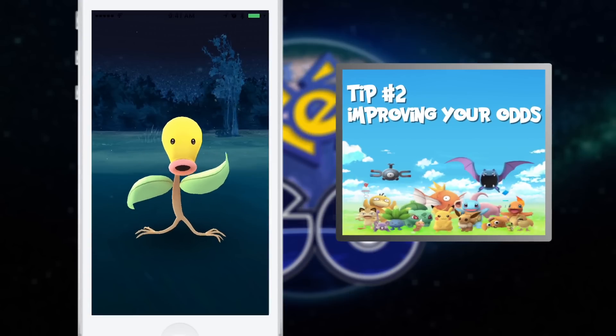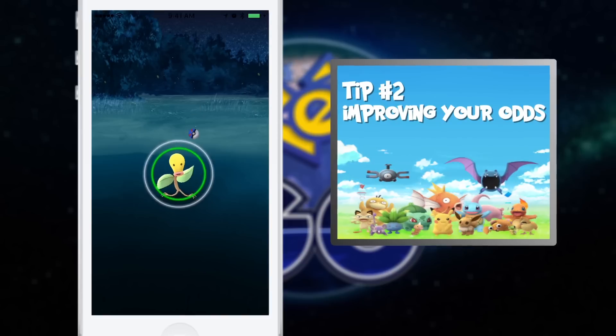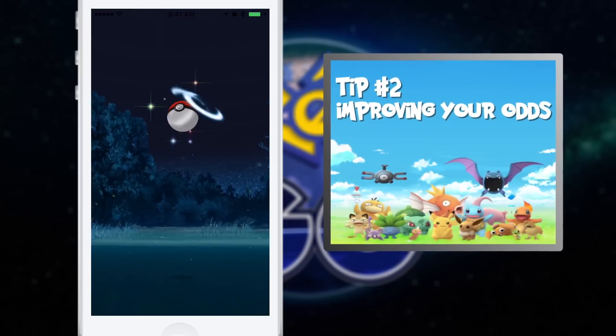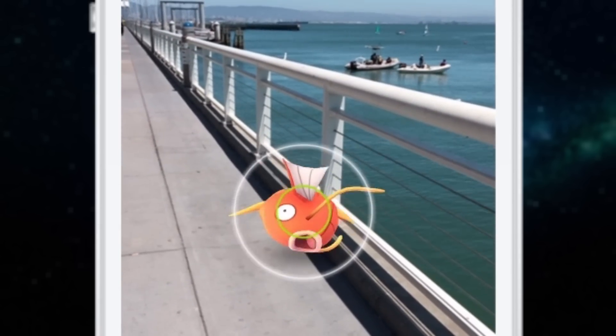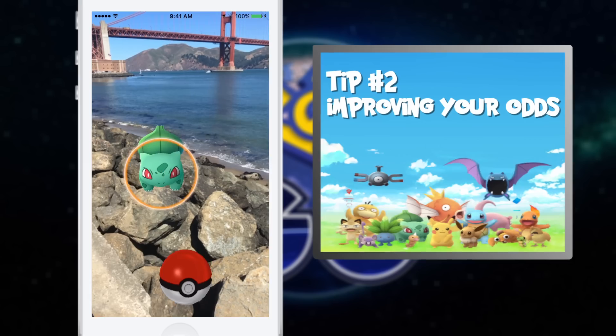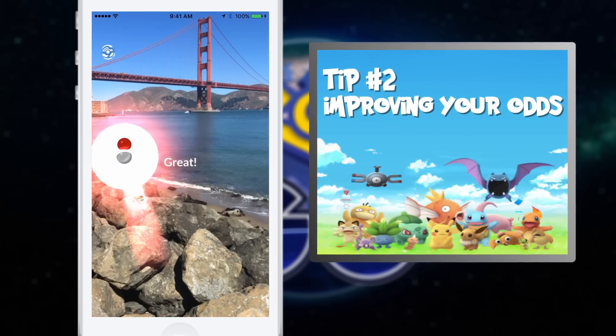Tip number two: improving your odds. When you're catching a Pokemon, look at the colored circle that appears when you're throwing. Green means easy, red means hard. See how that circle is shrinking over and over? The smaller it is, the better your odds are of making a catch, but you only get that odds bonus if the ball lands inside the colored circle.